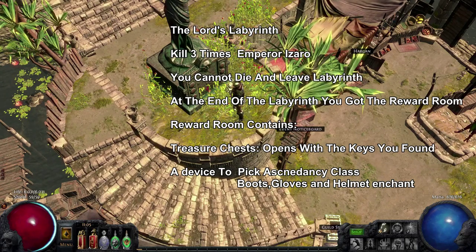Another reward is an enchant. There's a device where you can enchant three pieces of gear: a helm, boots, and gloves. You can enchant those pieces every time you run the labyrinth — if you already have an enchant and you run it again, you just replace the old one with the new one.